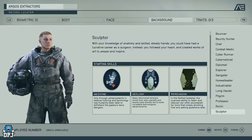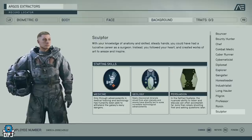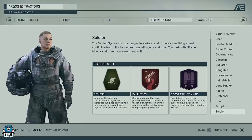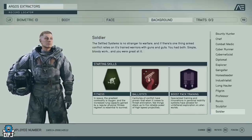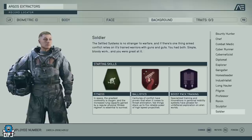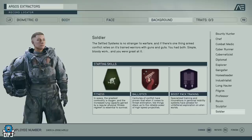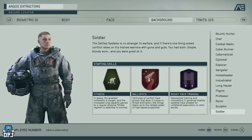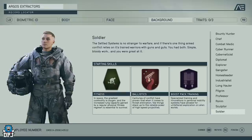Sculptor feels like a reserved class — you're not really getting involved in much beyond conversations, with Persuasion, Medicine to stay healthier, and the Geology perk. It's a reserved class with some interesting perks. Soldier is another beginner-friendly, get-in-your-face combat class — Fitness for more lung capacity, Ballistics to boost your weapon damage, and Boost Pack Training so you can jetpack around, get above enemies, and shoot down. Soldier is probably what I'll start with for my first run.